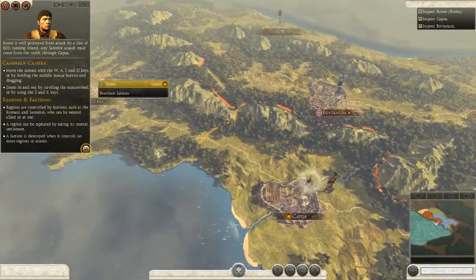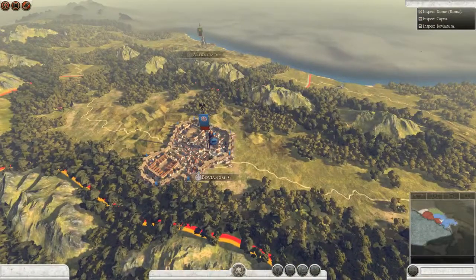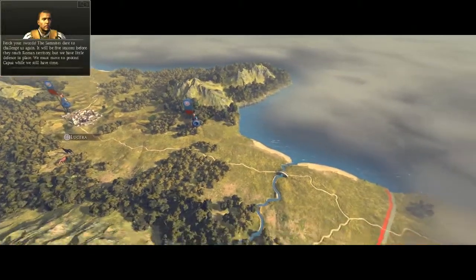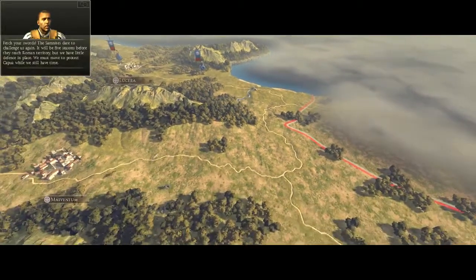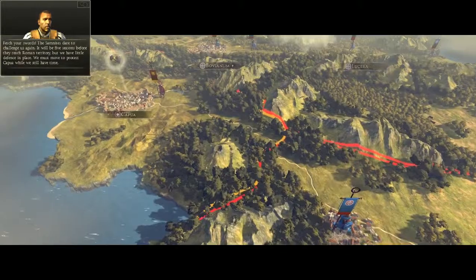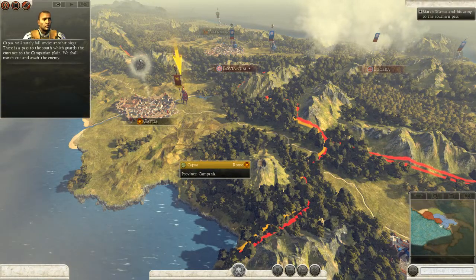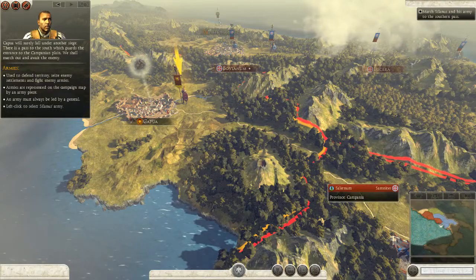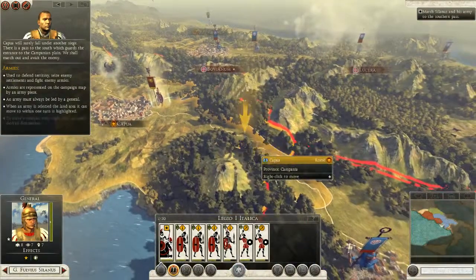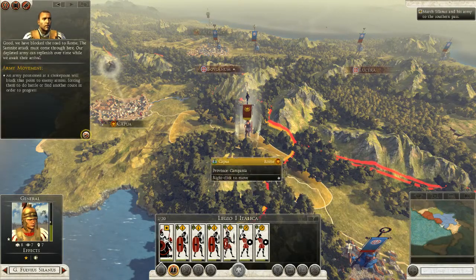So what am I supposed to do now? The Samnites raise more armies against us — it will be five seasons before they reach Roman territory, but we have little defense in place. We must move to protect Capua while we still have time. There is a pass to the south which guards the entrance to the Campanian plain — we shall march out and await the enemy. So we click on the army and put them there. Good, we have blocked the road to Rome; the Samnite attack must come through here.